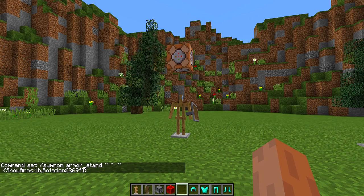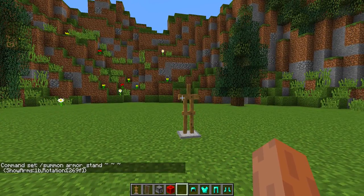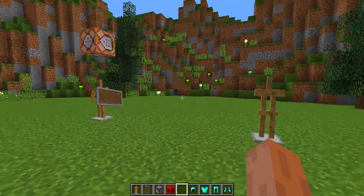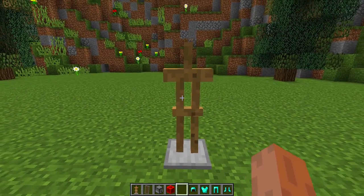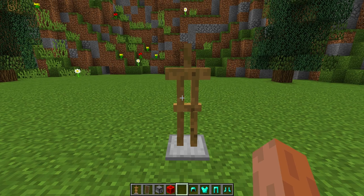As we know, most people do not have command blocks in Minecraft. There are tons of different versions like Pocket Edition, Xbox, PlayStation and stuff like that — they do not have command blocks. So they have this standard armor stand that you can see right in front of me, and there is also a way you can get a shield on a standard armor stand.